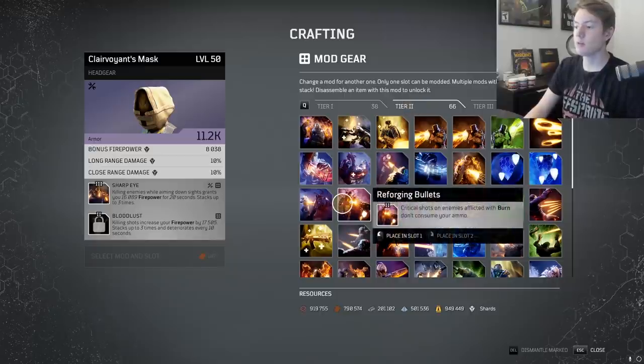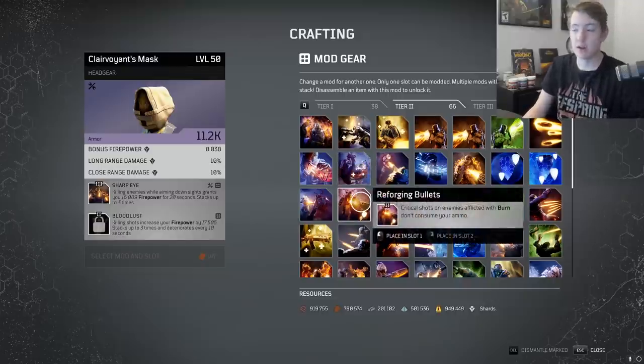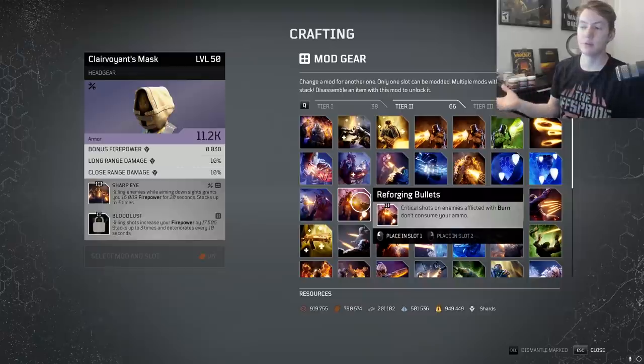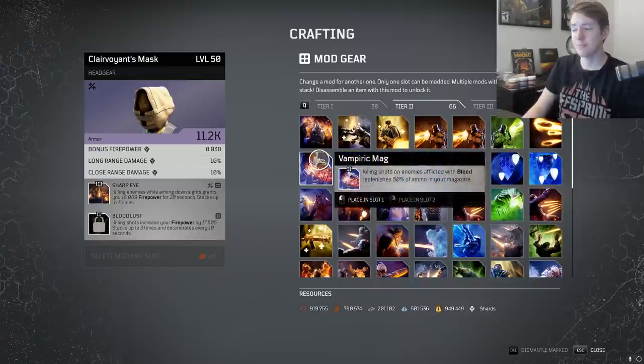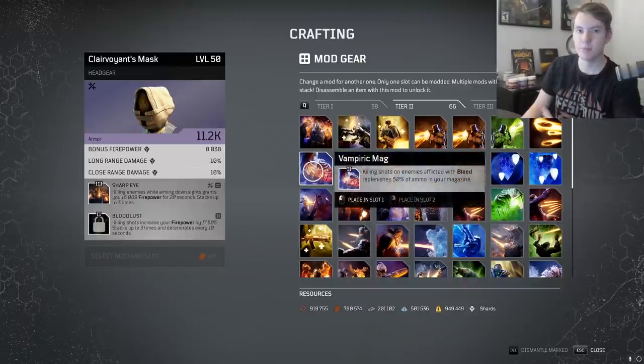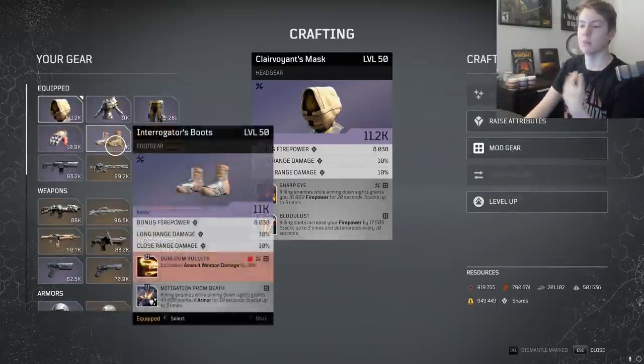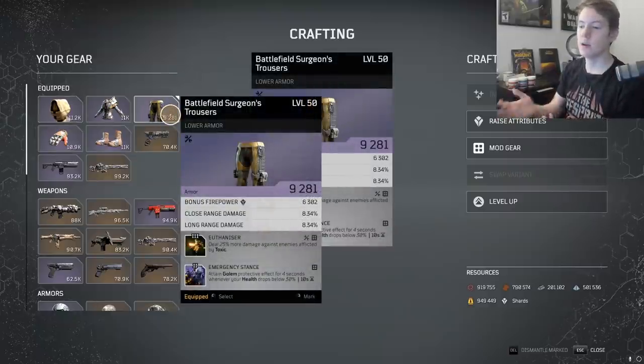Another one it works for is Reforging Bullets, and it works for Vampiric Mag. If you're playing Pyromancer you'll love this because you can put on Reforging Bullets, Perpetual Mobile, and Brain Eater and then never worry about ammo again. If you wanted to go crazy you could add Vampiric Mag too. On my Techno, I could put on Toxic Lead, Vampiric Mag, Brain Eater, and Perpetual Mobile, then literally never worry about ammo again — and in those freed slots just go for pure damage.